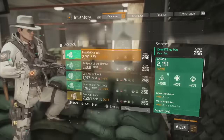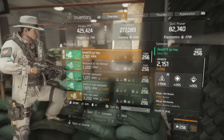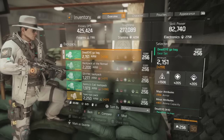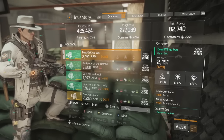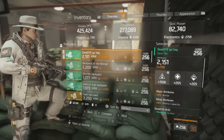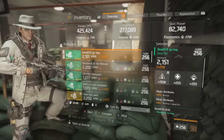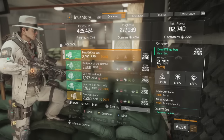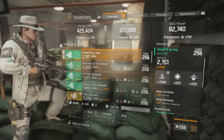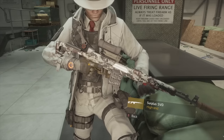Last but not least, the Deadeye go bag. You will be rolling armor on your backpack — pound for pound it's better than everything else that can roll as a major attribute. For minor attributes you want ammo capacity, just like the chest piece, since you're always going to be using your marksman rifle and you want as long an engagement as possible. A great firearms roll here contributes to base damage scaling on the marksman rifle.